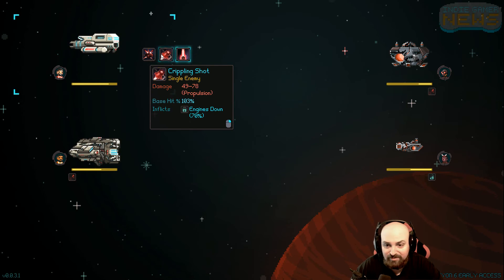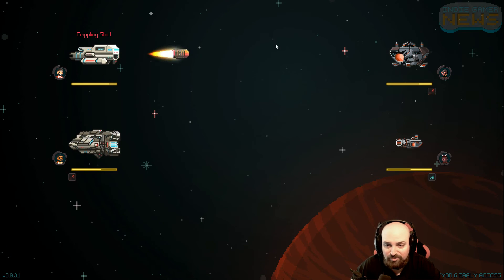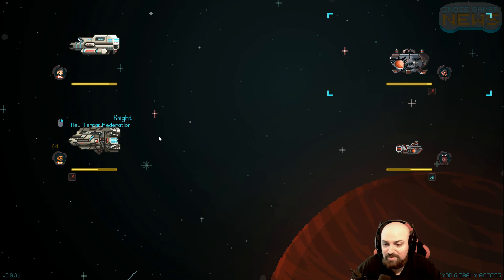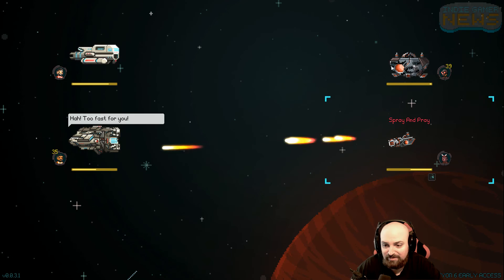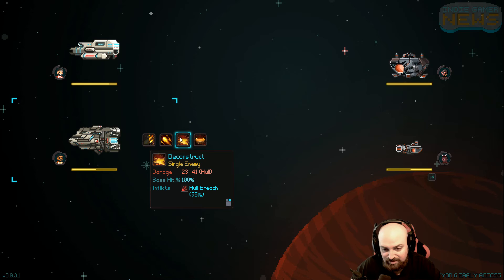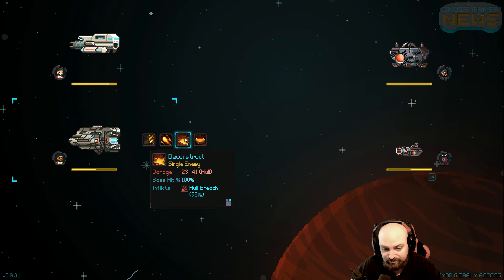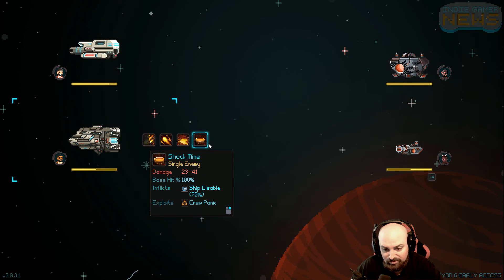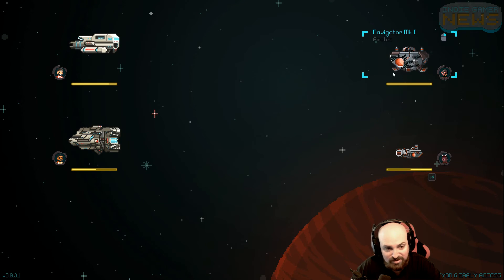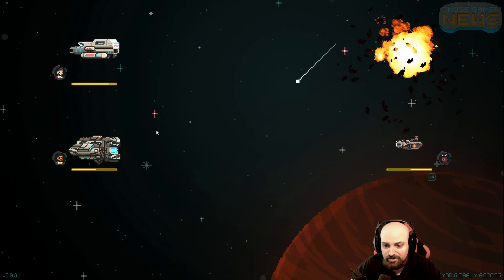14 to 22, how much do you have? I think maybe I should just keep going with crippling shot. Resisted. I'm gonna have to do my biggest attack on this dude right now. I probably should have just taken him down first actually. What do you have, 25 health left? 23 to 41 - best chance hit, 100% chance. Alright, definitely Flak Barrage. There you go, you've been murdered.